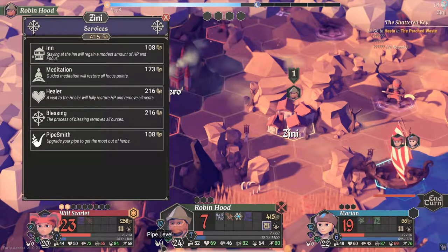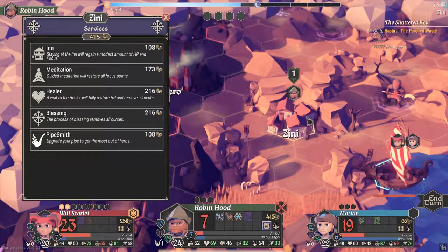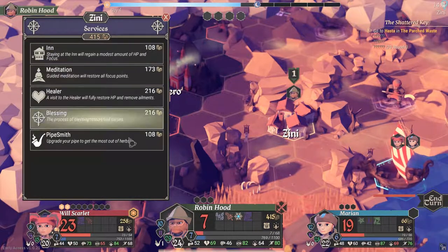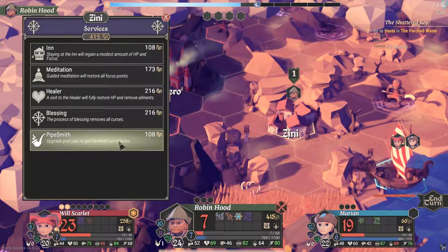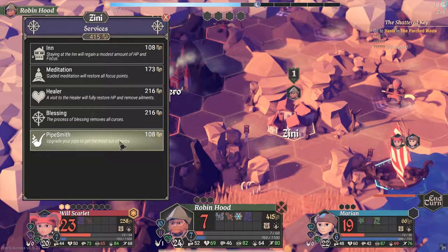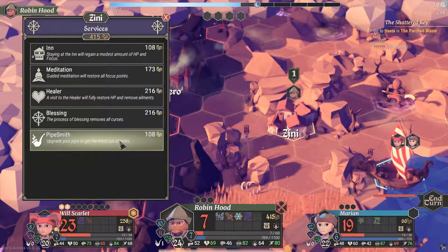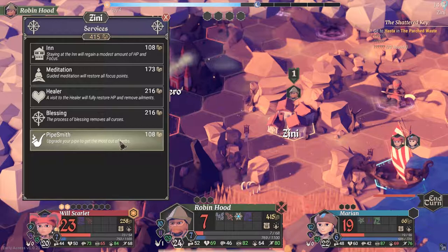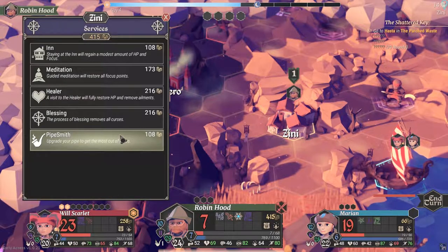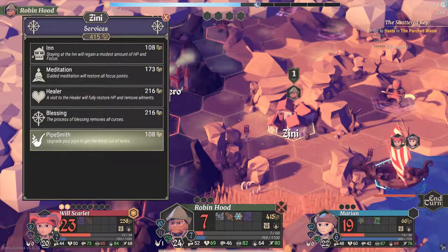Okay, right here — pipe level. Maybe this was in the tutorial information that I just missed, but clearly upgrading your pipe is a big way of succeeding in this game, and I've learned my lesson for a future playthrough. I still don't agree with the ramping up of costs of different services — I feel there are better ways to balance the game. Different locations having different costs is fine, but spending a quarter of your gold just to stay at an inn is ludicrous.